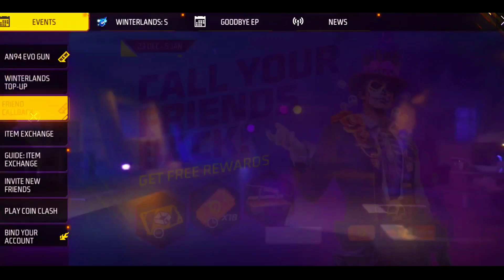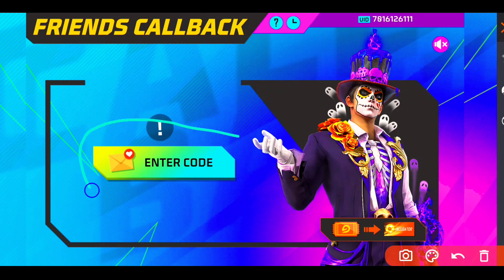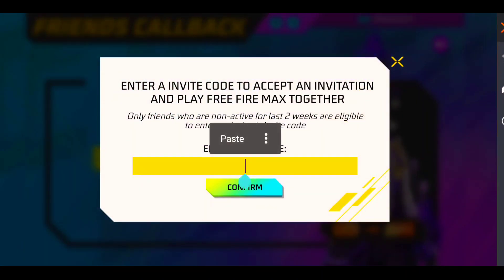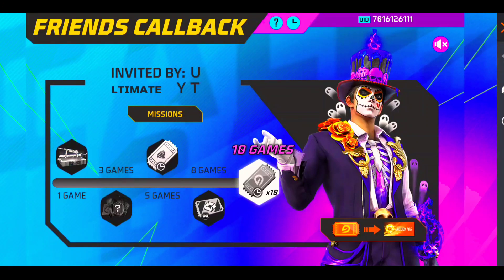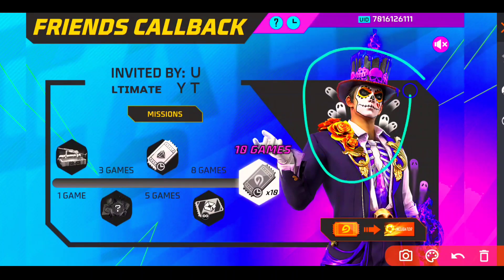Now you will see the password — click on this and you will see. If you have the idea, you will automatically get the enter code option. Click on the code, paste the code, copy the code, and click confirm. The idea is then connected with the other ID.